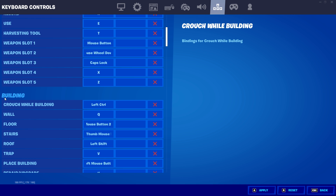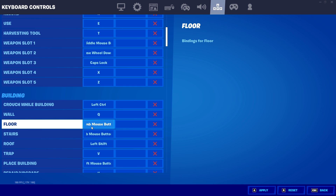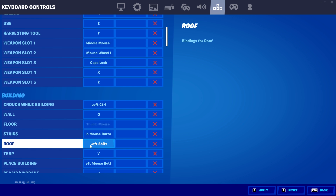Getting into probably the most important section — building. For my crouch while building, I kept it the same on left control. I use Q for my wall. I've seen a couple of pros also use Q for their wall, but many others use a mouse button — either would be a great option. It is very important to use mouse buttons for building because it frees up a lot of space on your keyboard. For my floor, I have it on mouse button 2, which is the button farthest away from me. For stairs, I use the thumb mouse button closest to me. My cone is on left shift, and many players use this — Mongrel uses this. It's a great keybind because you press it with your pinky finger without taking your fingers off WASD, which helps a lot for high ground retakes.